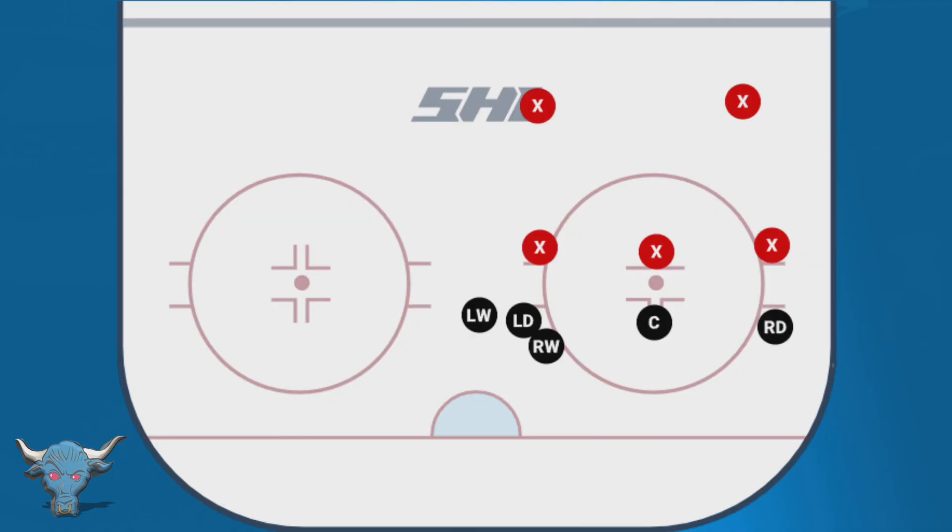This is going to be our setup every time. We have the left wing in the slot, next to him is the left D. The right wing — the strong side wing — is going to be shoulder to shoulder on the inside of the opposing player. Then the right D will be on the far boards, as close as he can to the line of scrimmage.